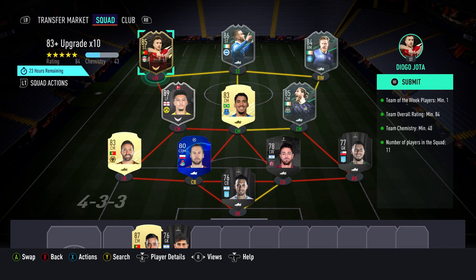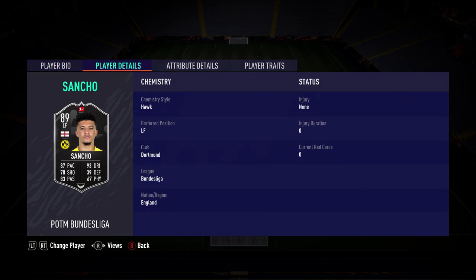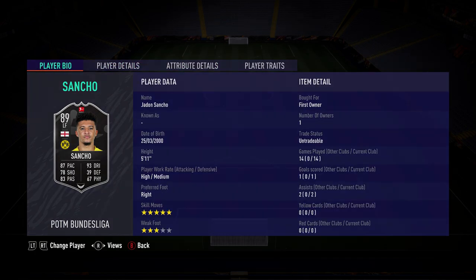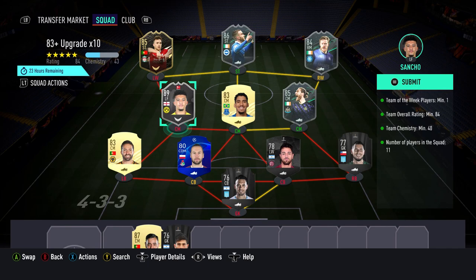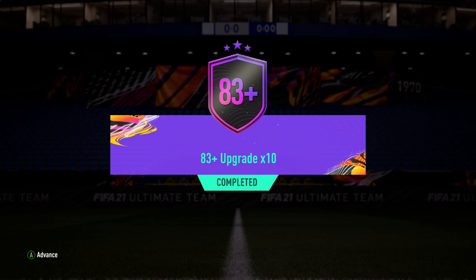Diogo Jota I got for free from objectives, so he's not any coin value to me at all. Plus he doesn't fit my main squad, so that's fine. Sancho's on the bench so I don't really use him anyway. I'm literally using him in 14 games to try out and he's got three goal contributions, so I'm not really a fan. But yeah, it is what it is. We are going to submit that — submit squad — which is obviously going to take a lot of players out of our main squad. And we've got the pack.